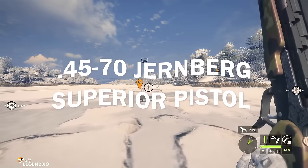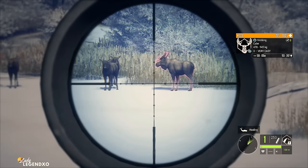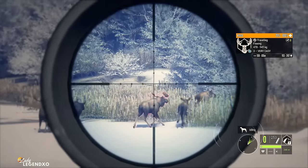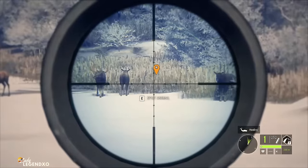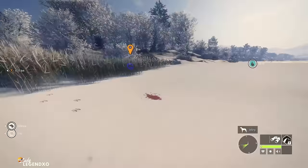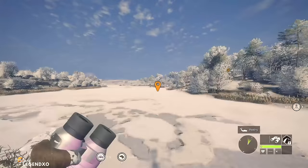Then we have the Jurenberg .45-70 single-shot pistol. This pistol is good from classes 4 all the way up to 9, weighs 1 kilogram, and you only get 1 shot — so you'd better make it a good one. It zeroes in at 50, 100, and 200 meters, giving it more range than regular pistols in the game. We shot this moose and got a beautiful heart shot. It's a very versatile weapon that goes all the way up to class 9 and is very light in your inventory.